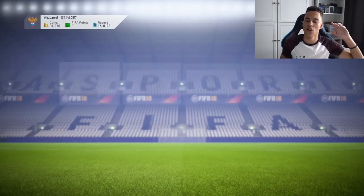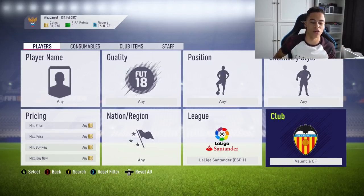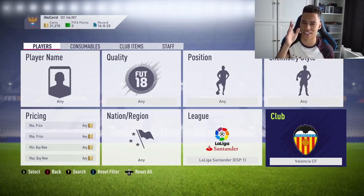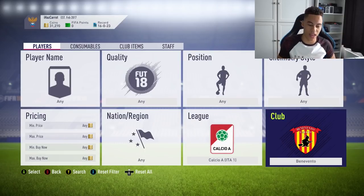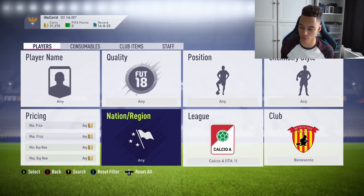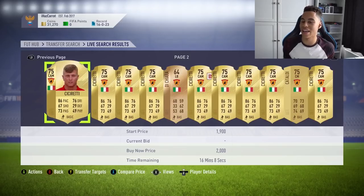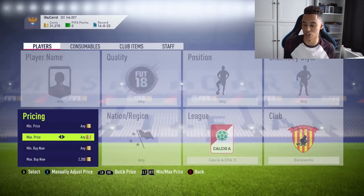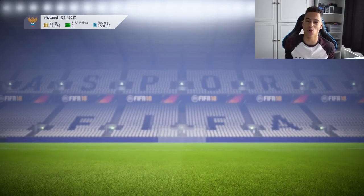As I was saying earlier with Dracula's 11, the SBC required players from that club because the actual club badge looks spooky and Halloween-fitting — it looks a bit like a bat. In La Liga, it was Valencia, and if you look at the top of the Valencia badge, there's a bat. So the pattern here is Halloween-themed badges. An investment you should make right now is from the Italian league — specifically this club, Benevento, because their badge has a witch on a broomstick.